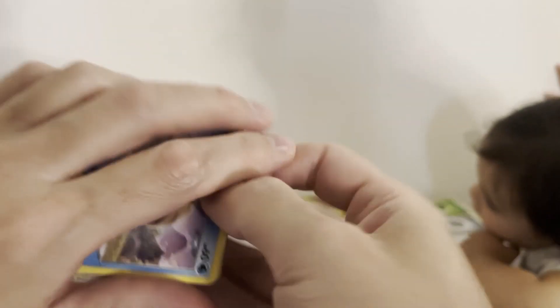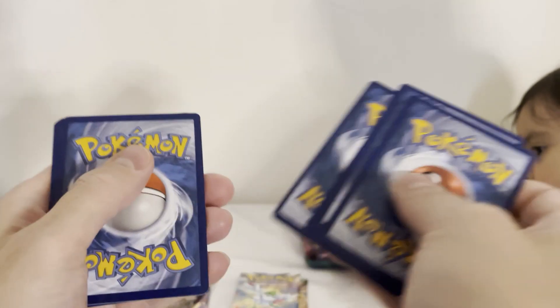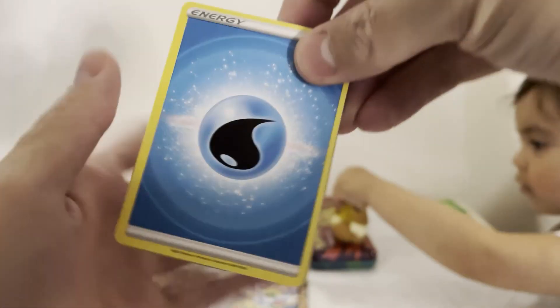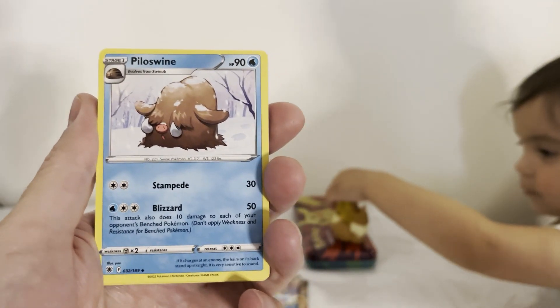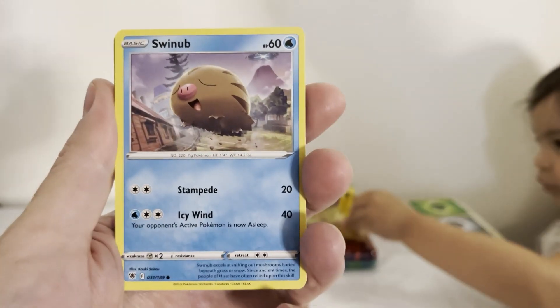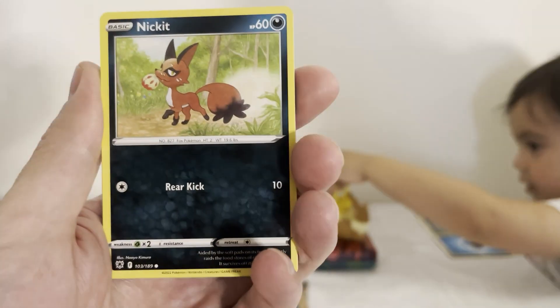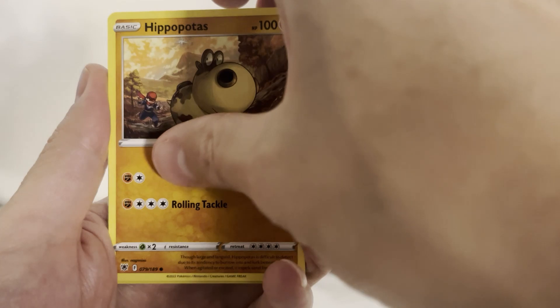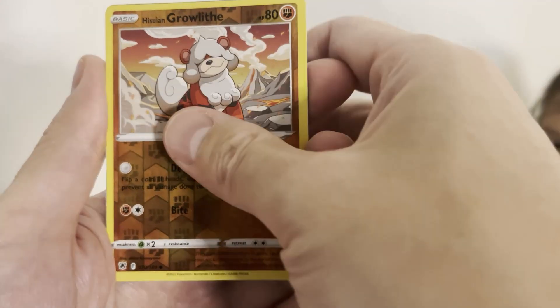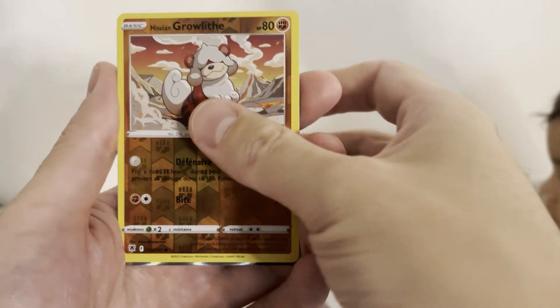Let's do an Astral Radiance now — Pikachu and Eevee themed. We got energy, Swineub, Yanmega, Quilfish, Petilil, Nickit, Hippopotas, Swinub, Growlithe — and oh my god, we got something here!